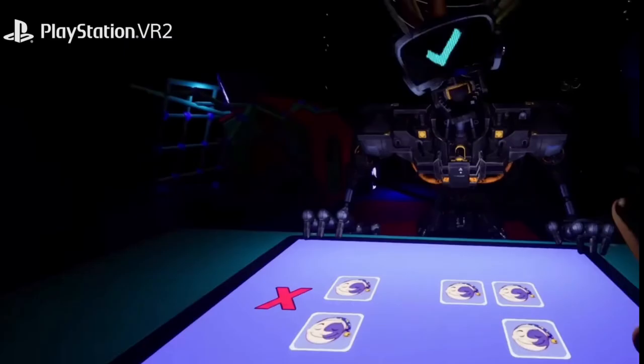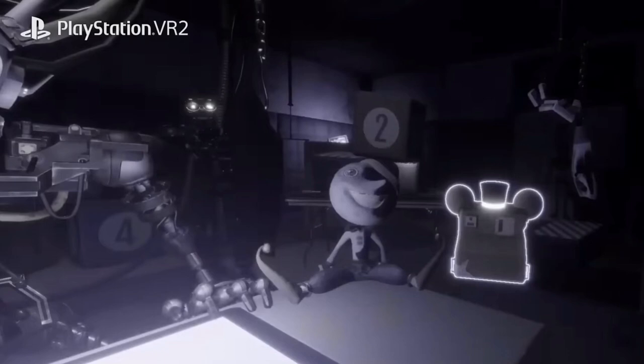The next mini-game takes place in the Endo Warehouse from Security Breach, where we're playing a card matching game with a Glamrock Endo that has a headset on. Every time you match a card correctly, a little tick appears on his VR headset. While doing this we have to flash off FazCam with a bunch of Endos creeping toward us — similar to Security Breach, but instead of looking at them we just flash the FazCam.